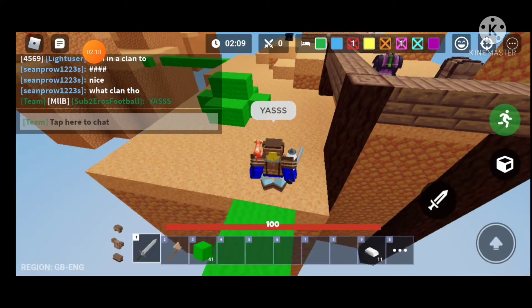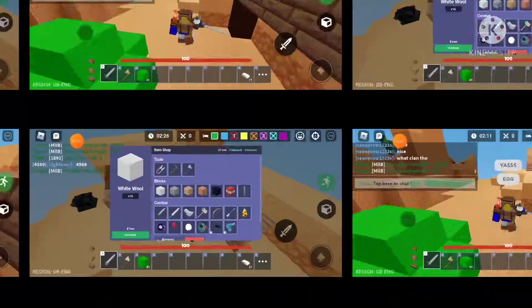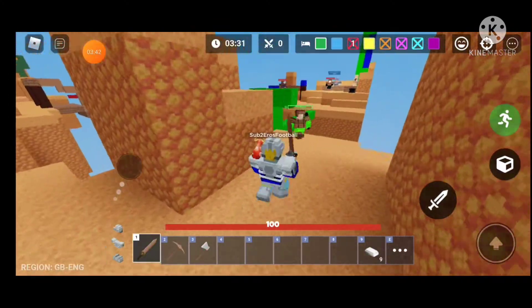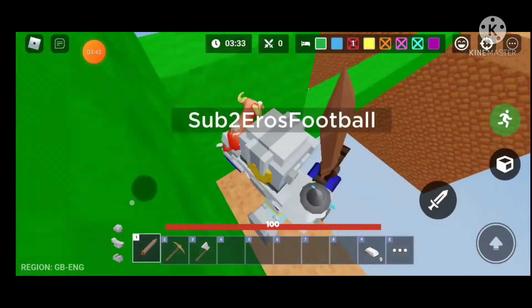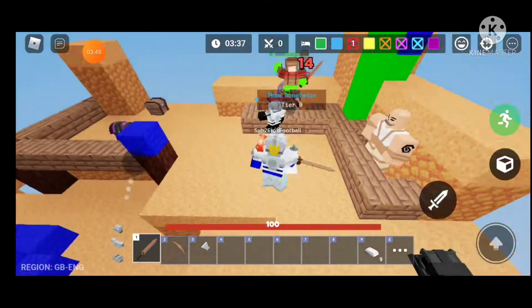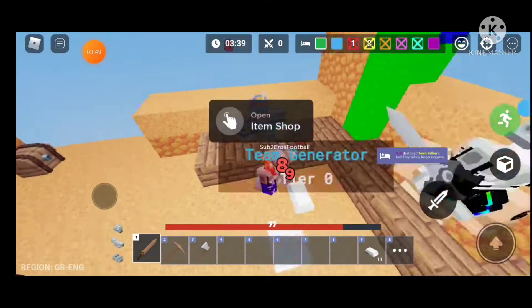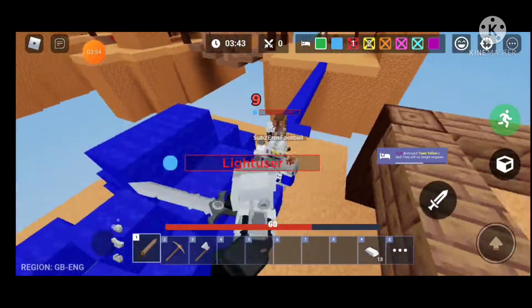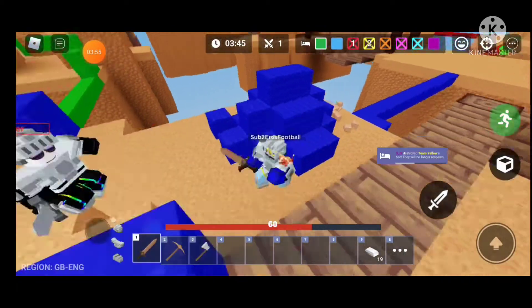Just play normally and eventually you will come across some eggs. My teammate just died with 128 iron — silly teammate. Now let's go attack our enemies. They are noobs, let's smack them. Alright, that's easy.